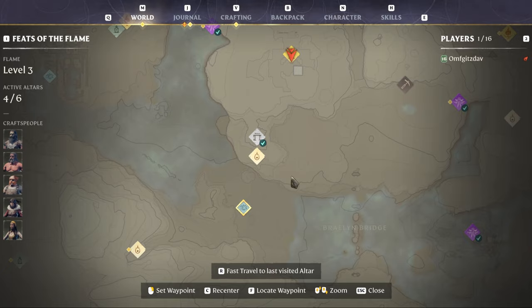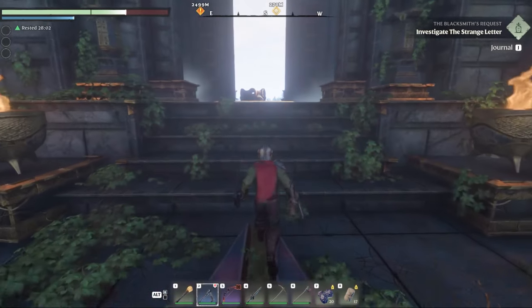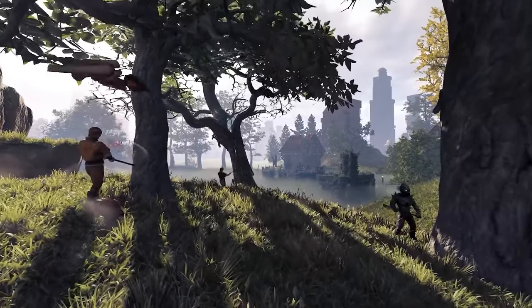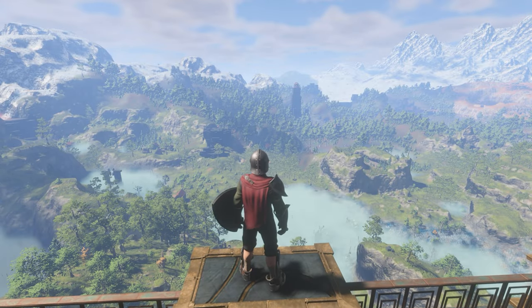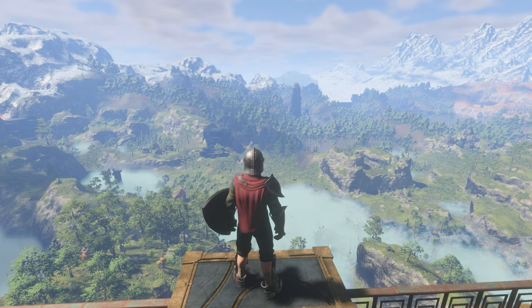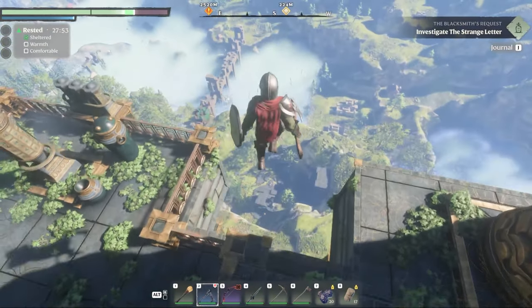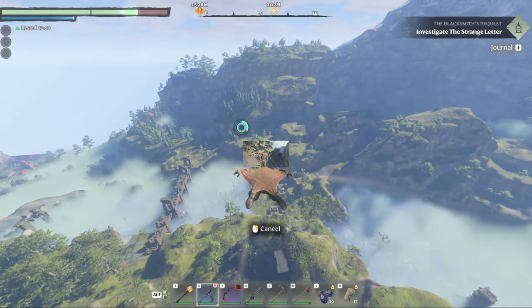The reason we choose this camp is that it's close to a fast travel point and it has only a few enemies that you can gather, and you can reset it straight away. Make sure you stay around to the end to find out how we reset this and repeat the method over and over again. We'll also have a bonus method of getting scrap metal and other goodies at the end too.